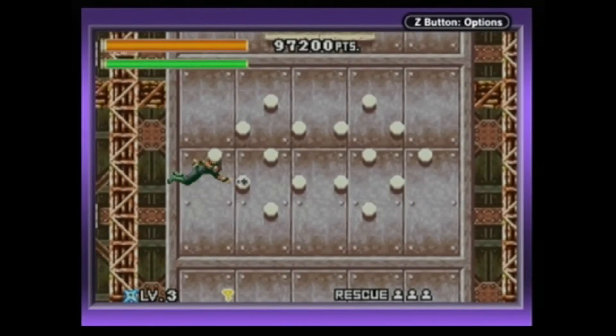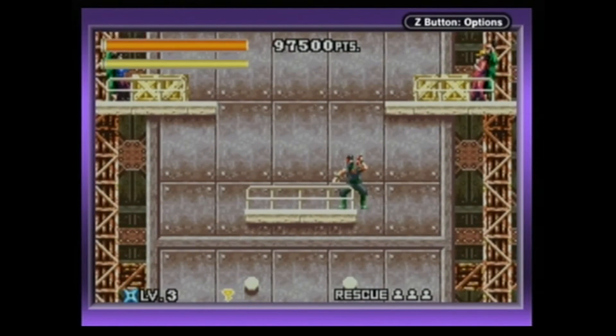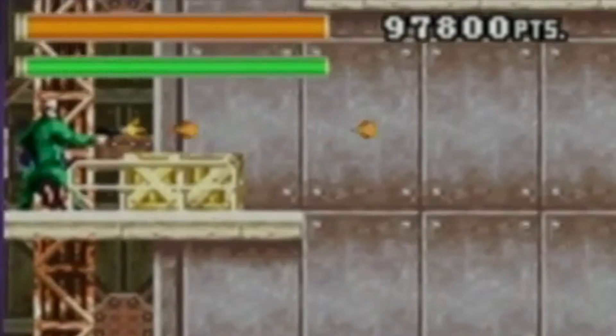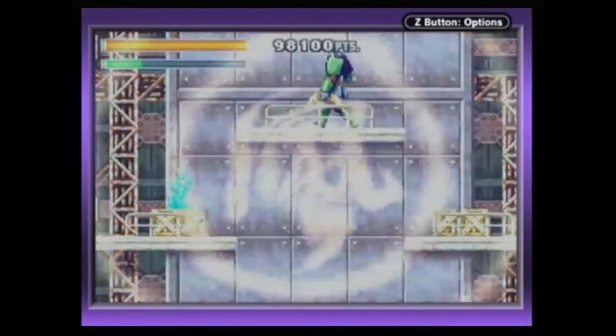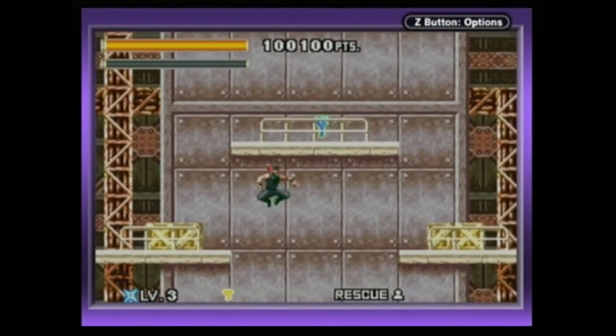No ninja is complete without super abilities. An incomplete super bar allows for temporary invincibility. A full super bar lets Joe take out everyone on the screen — just like Akuma's raging demon. Japanese text appears on the screen with flashy colors. KAPOW!